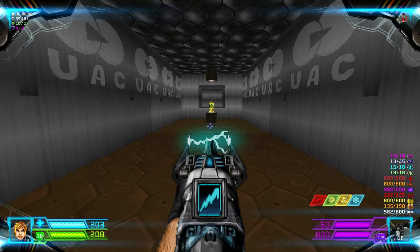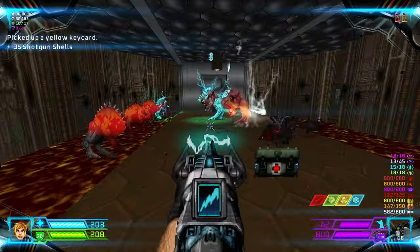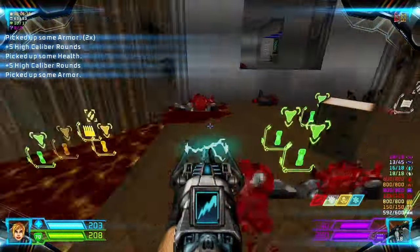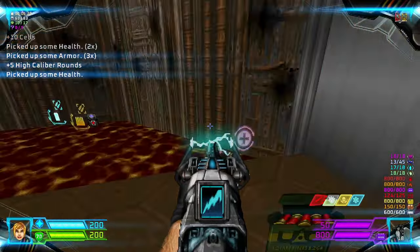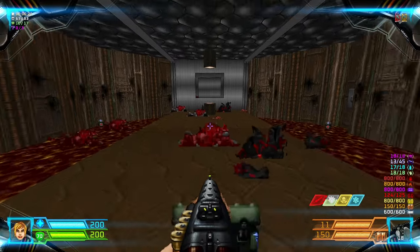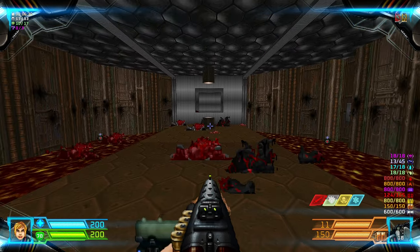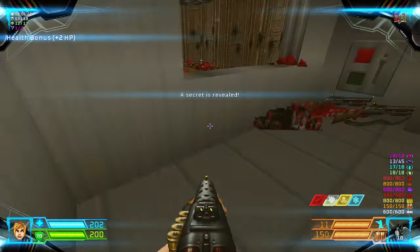Grab the yellow key, but you'll be ambushed by several pinkies. Watch out — that floor is damaging. There's a floor raised here. Get through inside to where those shotgunners are. Align yourself over here and just run towards it for your first secret: a health bonus.